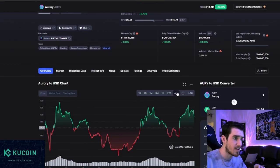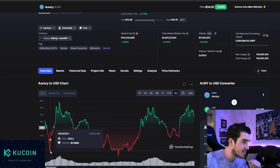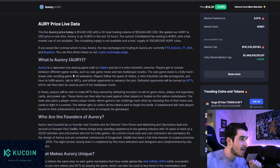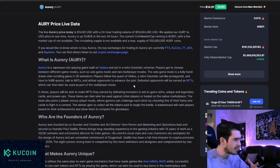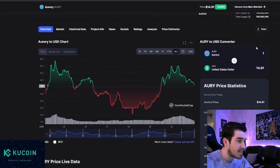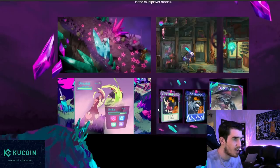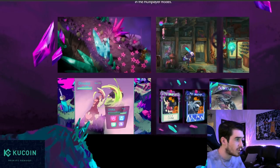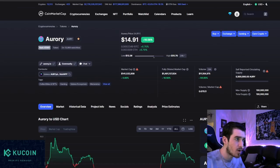Aurori is one to keep your eyes on for a dip — it's been in the $12 to $15 range the entire time, and I don't have any yet. Aurori is basically a Japanese role-playing game built on Solana in a retro-futuristic universe. They have really clean, cartoony, cute graphics that are very appealing — with that anime style, Aurori fits that mold perfectly. It's kind of like an anime NFT-style play-to-earn game, and the feel looks really good. It's backed by Animoca Brands, which we love on this channel. Aurori is just in a zone where I can't buy in right now — but if it dips, this is one to get your hands on.